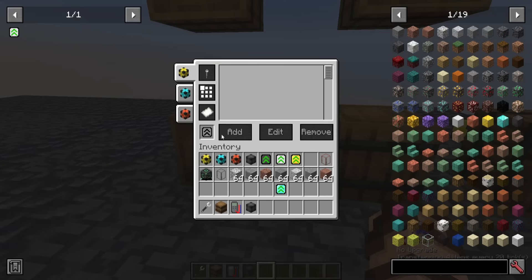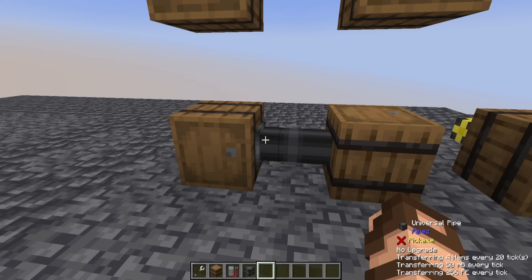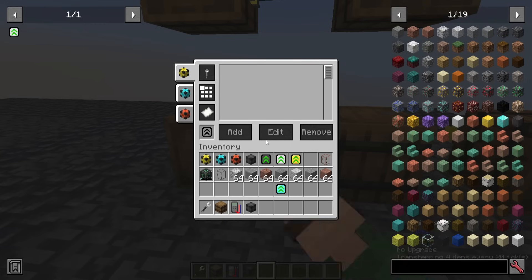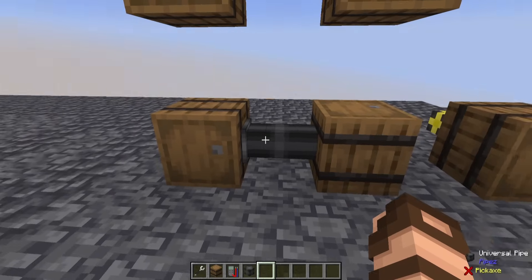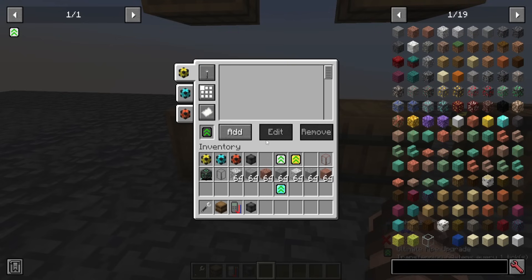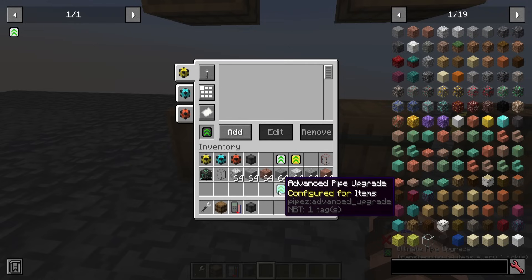That being said, anything that is used for the universal pipe might be a little bit different in how it looks. For example, if I look at this, I now have three tabs: items, fluids, and energy. Whereas before, if I'm only moving one item type, it's going to just be one of those instead of all three. But as this is universal and can transfer any of these — albeit slowly because I have not upgraded it — you can choose each individual one separately. And by putting the ultimate pipe upgrade in here, it almost instantly will transfer over all of the contents of this other barrel, and you get all of the different options that you otherwise would from an advanced pipe upgrade. Just a lot faster.